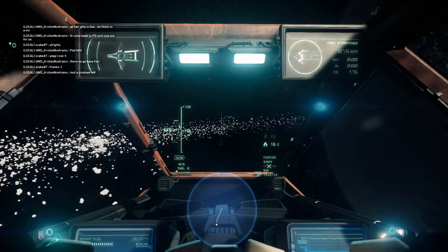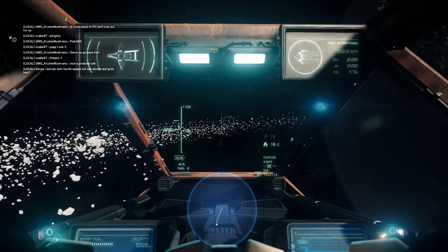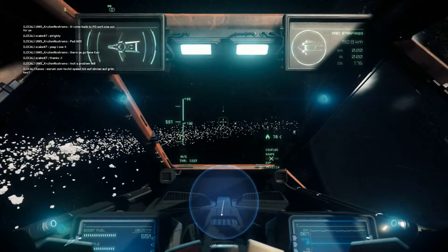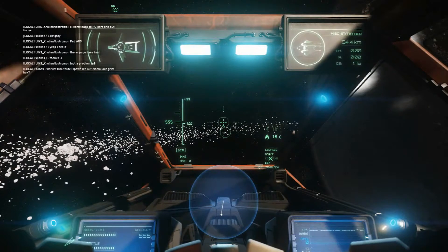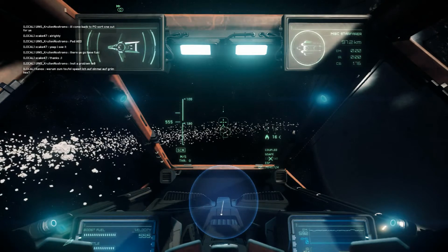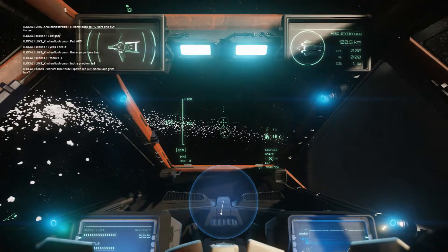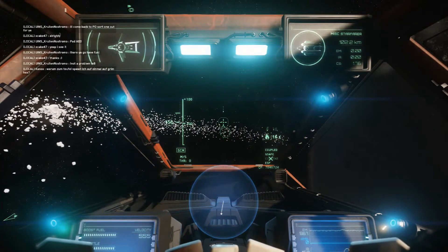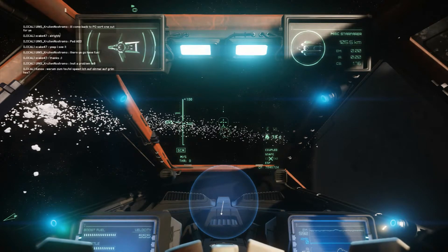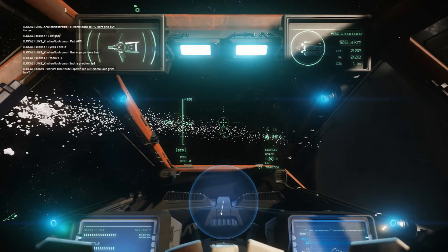Hello Governors and welcome back to Star Citizen, I'm Stranky and today we're gonna go and find Benny's Henge. I should keep boosting. So how do you get to Benny's Henge? What you wanna do is you pass the Starfarer X and then you keep the asteroids to one side of you and the moon to the other side of you, like I'm doing right now.